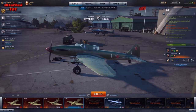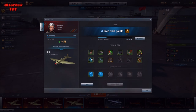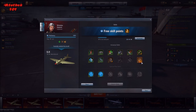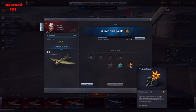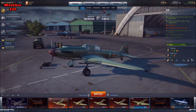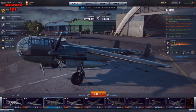For ground attackers, spec similarly to bombers. Go for Protection Expert first, then Demolition Expert, then Expert Rocketeer. For bombers specifically, it's all about survivability. If you have a rear gunner, your first perk should be Defensive Fire to mitigate incoming damage, and the next should be Precision Gunner so your gunner targets vulnerable sections like the engine on attacking enemy planes.